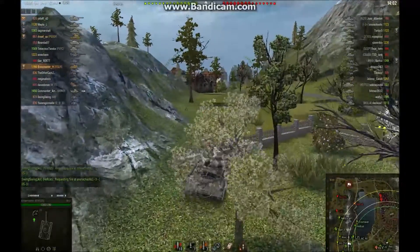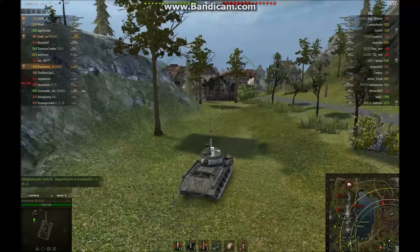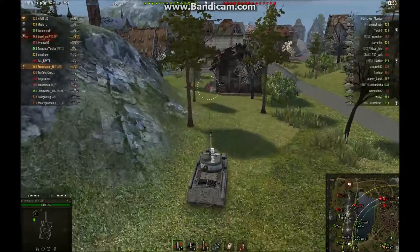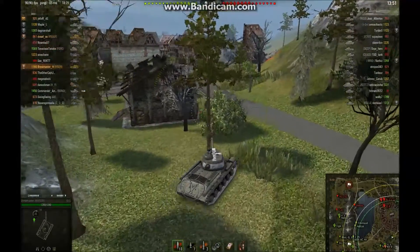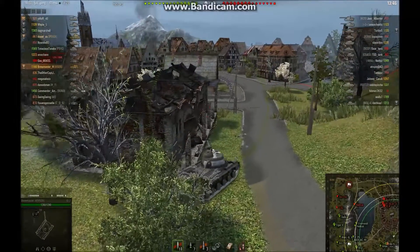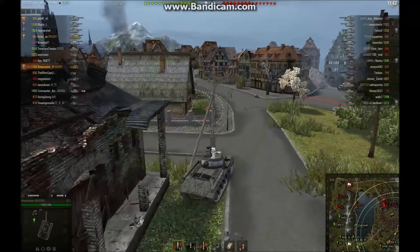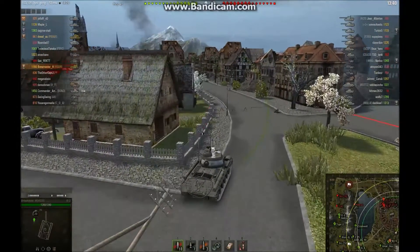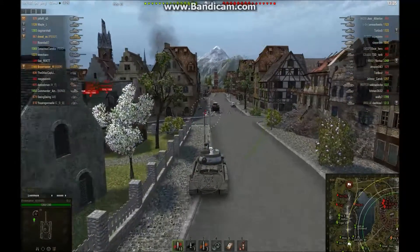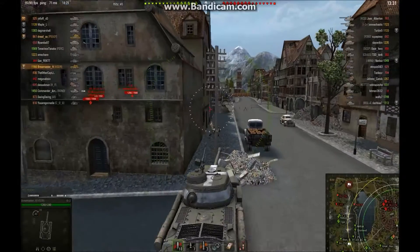Every once in a while though, I do have a game like this one where I can't say that I carry, but I certainly did my part and then maybe a little bit more. When in a heavy, usually I like to go to the city in this map. My driving is excellent, as you can see, as I wreck myself on the edge of that building. Just barely missed it, couldn't see through the bush, didn't know where the corner was — kind of funny. Hopefully that's not indicative of how it's going to go, but since I already kind of spoiled it, you can tell we're probably going to win this one.